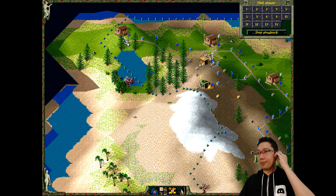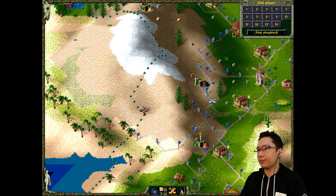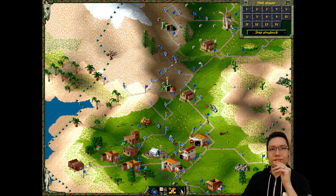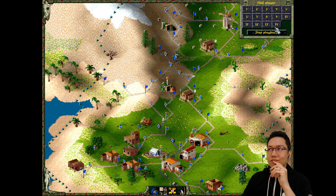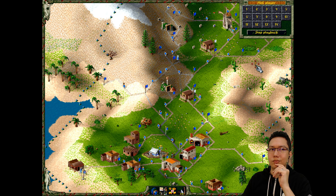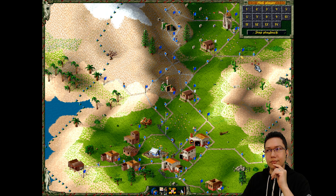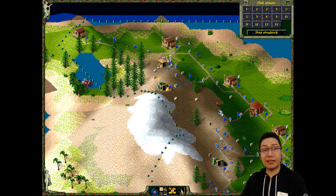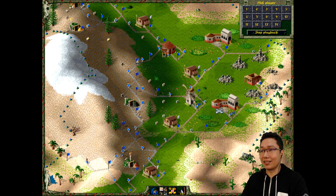That barracks is now complete, just waiting on a soldier. Let's try 13. This sounds a little Arabian - is there an Arabian civ? I know there's a few civilizations in Settlers 2. We have the Romans, we have like the Japanese. What are the other two? There's Viking - there's four if I recall correctly.